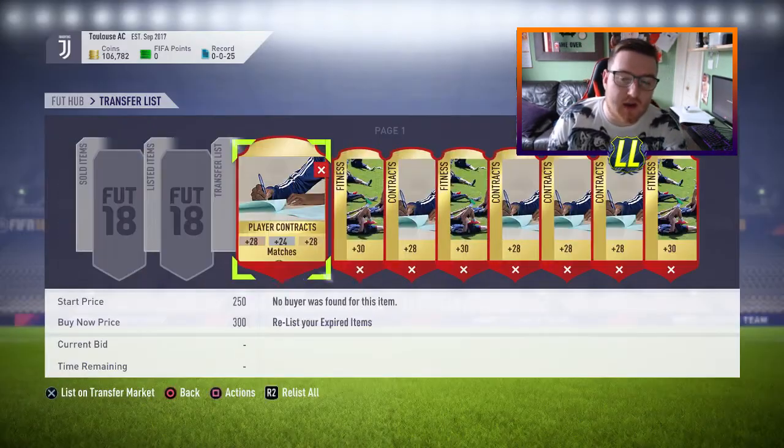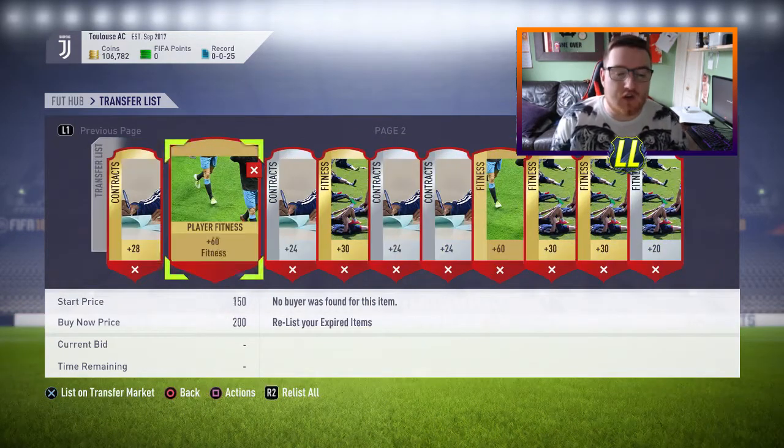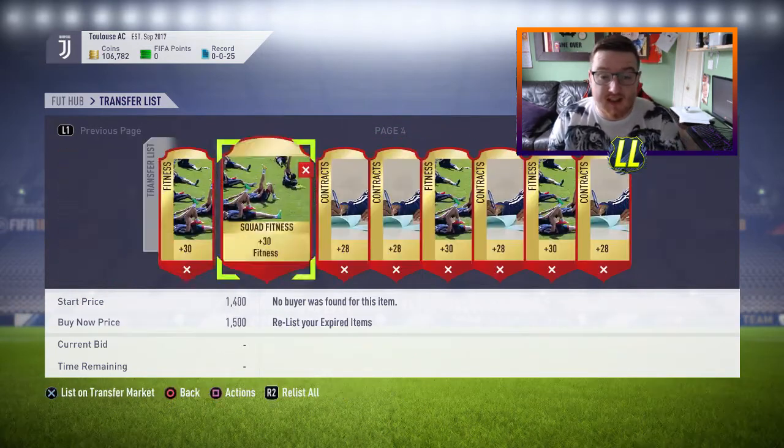This is what we still got in the trade pile now. We still got a few squad fitnesses which we're trying to get rid of for about 1,500 coins. We've sold a few already, and I'm sure we just relist them.